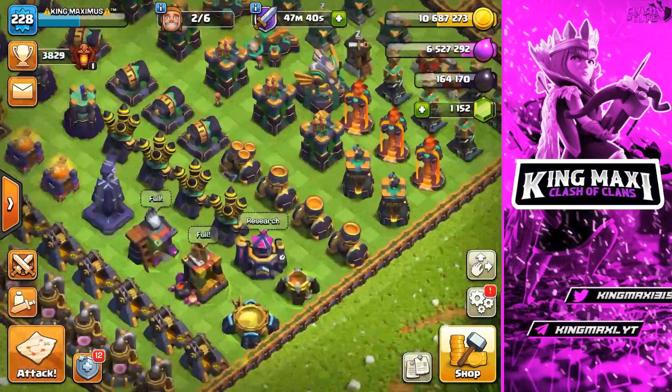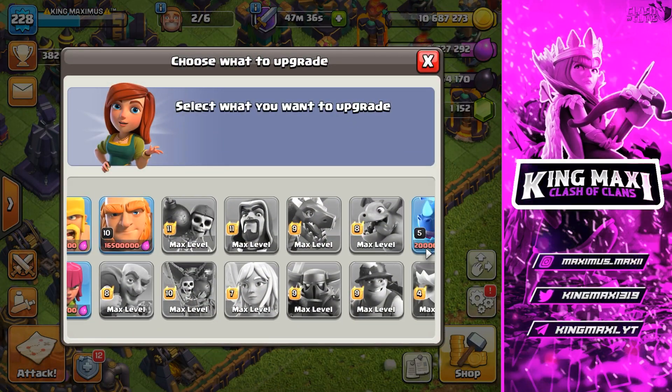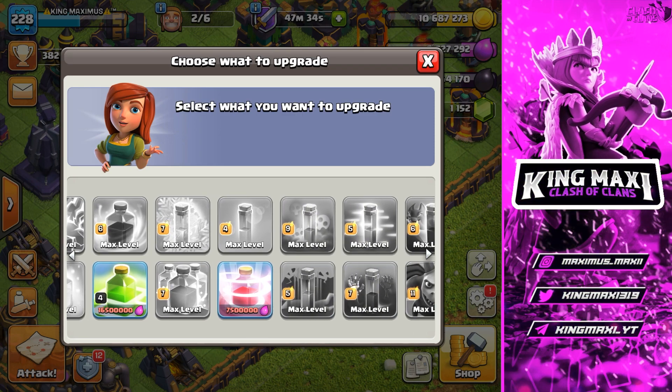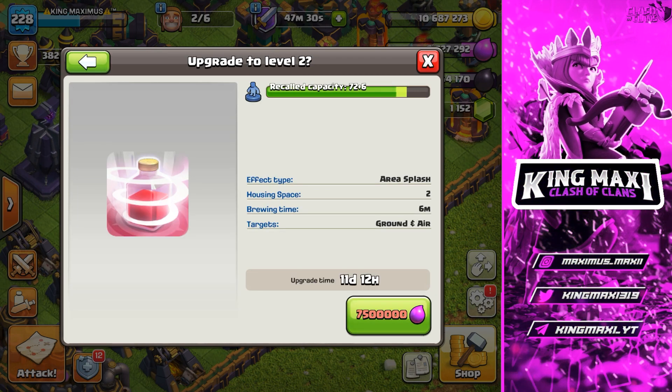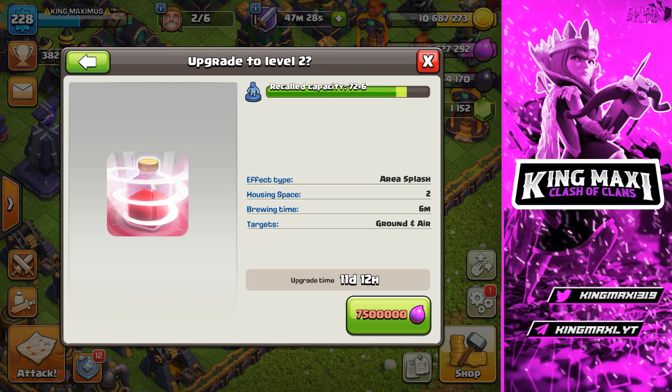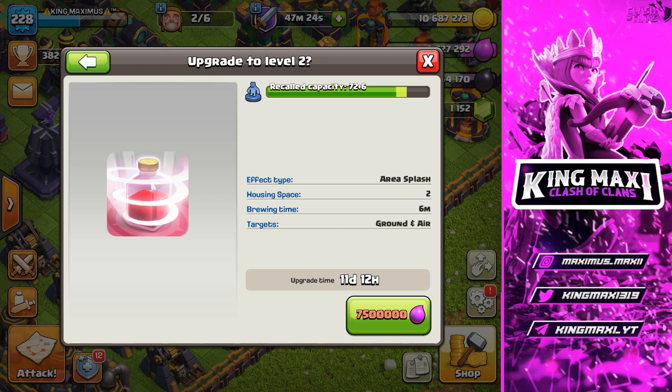We are going to go to the laboratory. The laboratory is free. We are going to go to the table, bring the cabinets down, then we are doing the upgrade. So we are going to a hole next to the Recall Capacity - 26 people will now be landing.